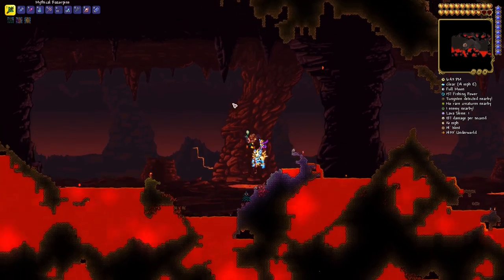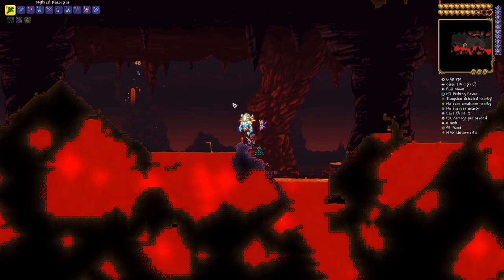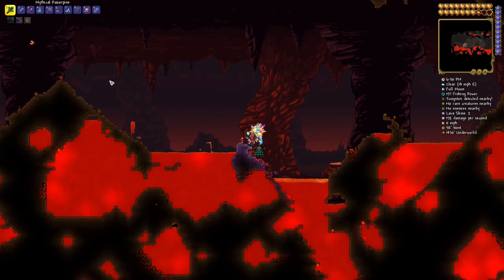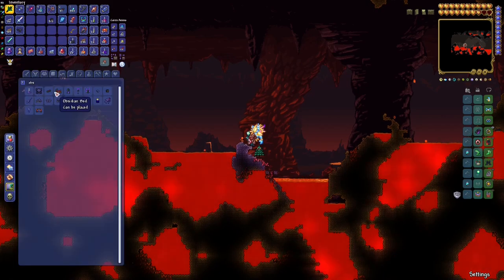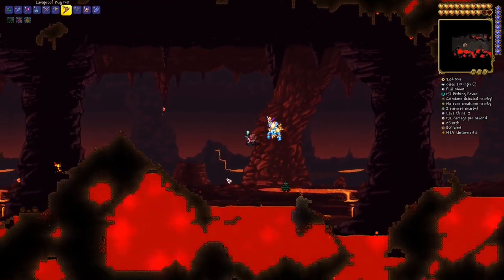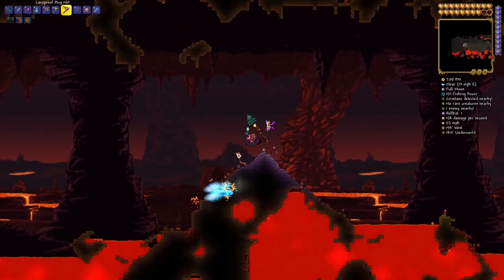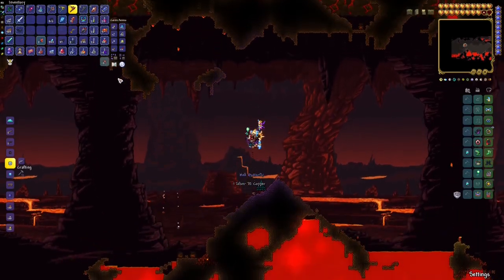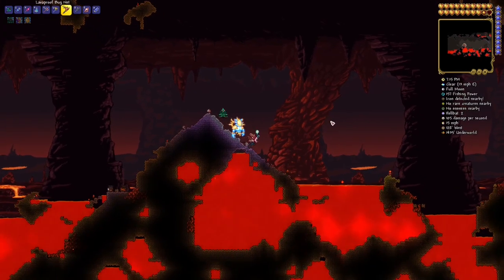For that we need to travel down to the underworld first and foremost. At this point you're looking for lava flies, hell flies, and similar bugs that can be used as bait. To catch those pre-boss, you would need the golden bug net, or you can also use a lava-proof bug net which can be crafted, but for that you need to defeat your first Eye of Cthulhu or Brain of Cthulhu.